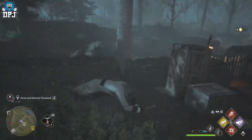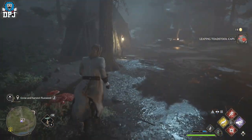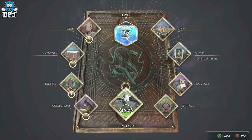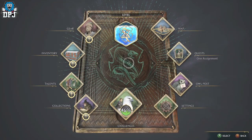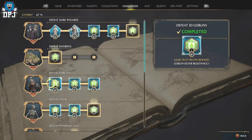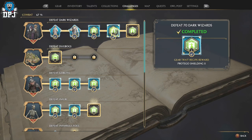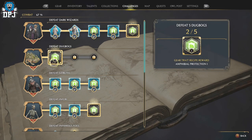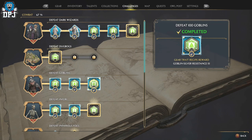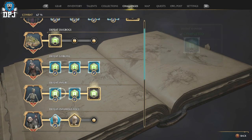First, the challenge tier 3 traits — what about these? Every single enemy in this game has a tier 3 trait tied to them. Head into the combat section of your challenges and you'll see that traits are locked behind taking out a certain amount of said enemies. These traits all basically do the same thing: they reduce damage taken from that specific enemy type. So if there's a certain enemy you want a resistance to on your build, go out, find, and destroy that enemy type.